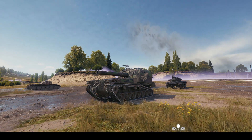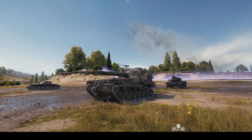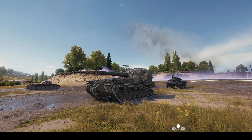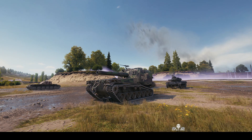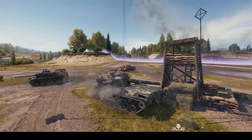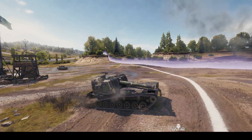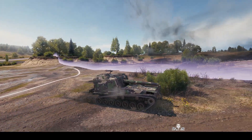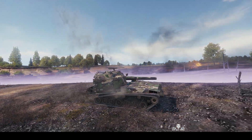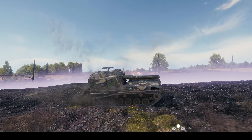Welcome back to WhatRTNibs with General Disturbance. This is the M53, M55 — the tier 9 American SPG — and we're located on the south spawn of Prokhorovka. The commander's name is General McMushi. I can tell this is actually the M55 because it has the 8-inch howitzer. The chassis of the M55, which is the same as the chassis for the M53, comes from the M47 medium tank.